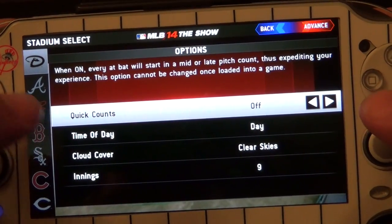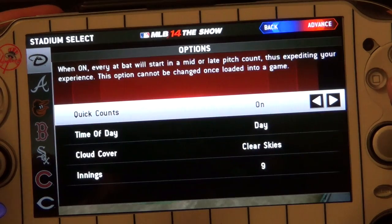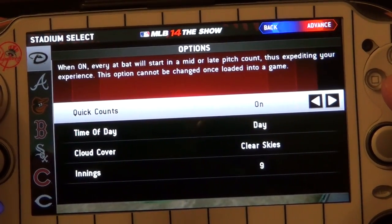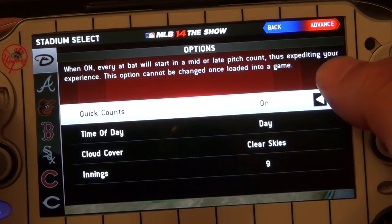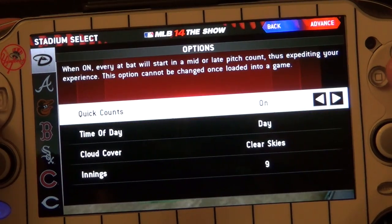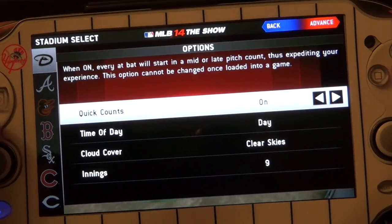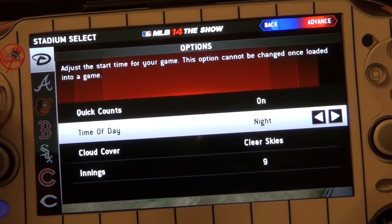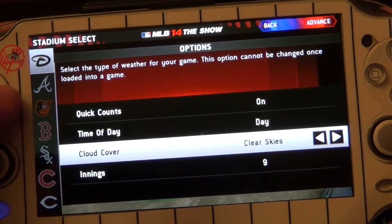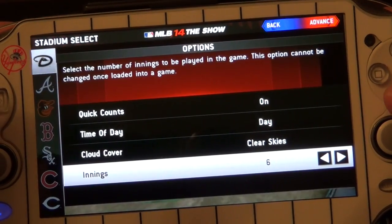Here is where you choose Quick Counts — you can turn it off, which is the default, or turn it on. When on, every at-bat will start in a mid or late pitch count, expediting your experience. This option cannot be changed once loaded into a game. Time of day — day or night. Weather — clear, cloudy, overcast. I'm going to choose clear skies, and for the purpose of this video, just six innings.